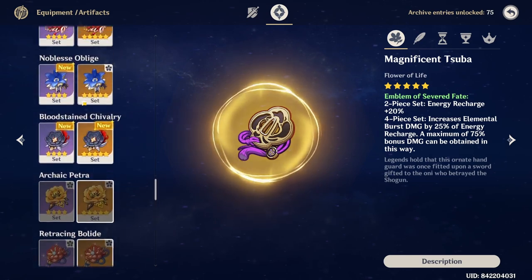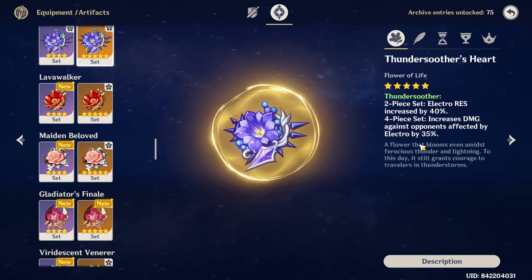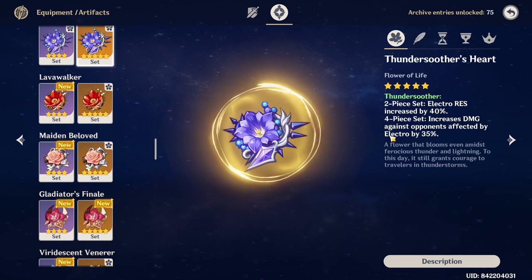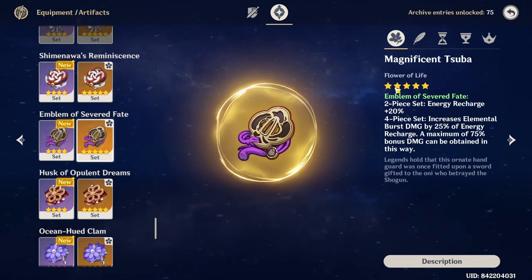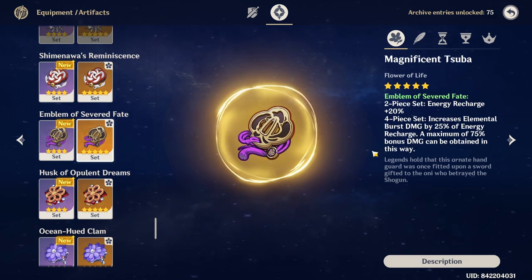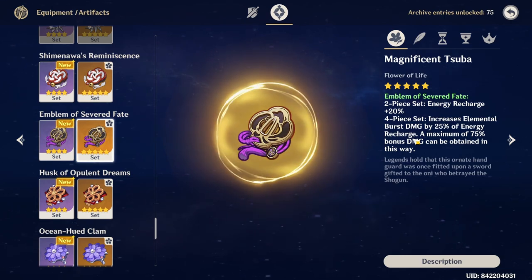Thundersoother is actually pretty good — its 4-piece bonus increases your damage by 35% — but you need the enemy to be affected by Electro at all times, and if you don't have that available at all times, this set just isn't good. For Emblem of Severed Fate, it buffs your ER and gives you a lot of damage for your burst. But I personally think Yae Miko's strong point is her skill, not her burst, so I would prefer Gilded Dreams, which gives you more EM so your skill can be even stronger — and at the same time it is also buffing your ult.